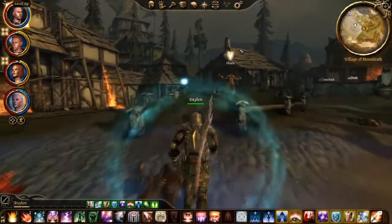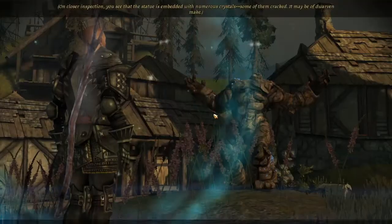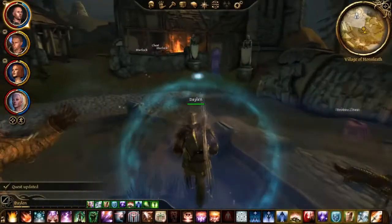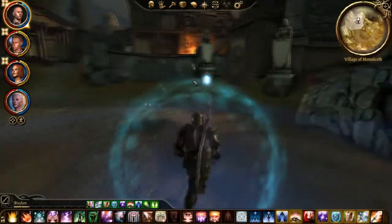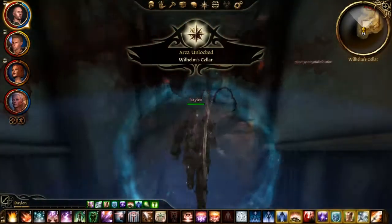Let us actually use the command phrase even though it won't work. So that doesn't work. Now we need to go back over here to Wilhelm's cellar, and now while dealing with the demon you can negotiate with the demon, you can do the puzzle, or you can just kill the demon.